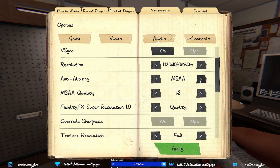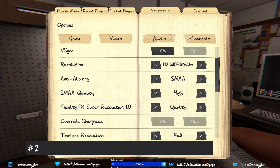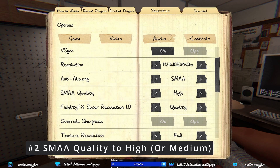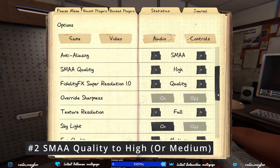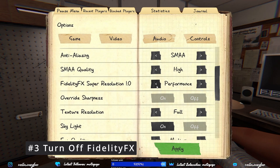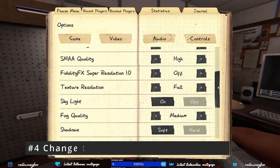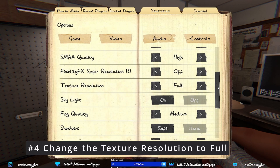To resolve this, I'm going to show you some quick adjustments that I made to my settings to make this go away. Number one, change the anti-aliasing to SMA. Number two, change the quality of SMA to high or medium, depending on your graphics level. Turn off the FidelityFX Super Resolution 1.0. Number four, change the texture resolution to full.